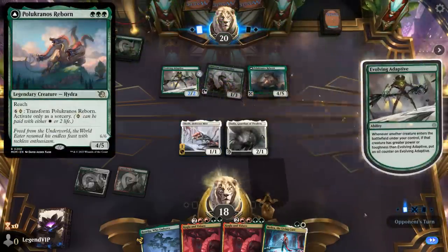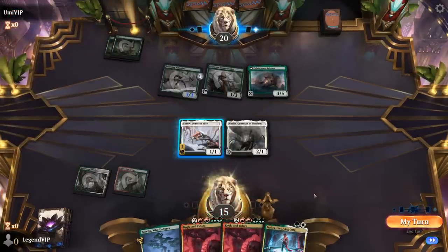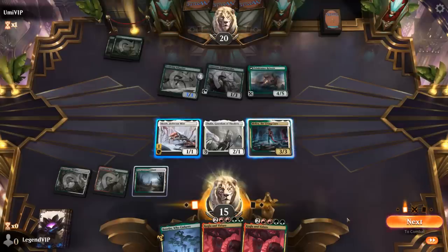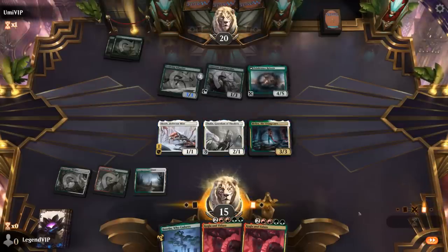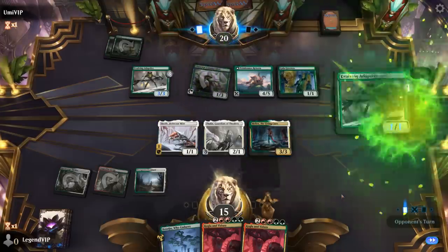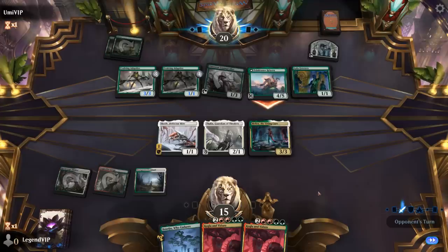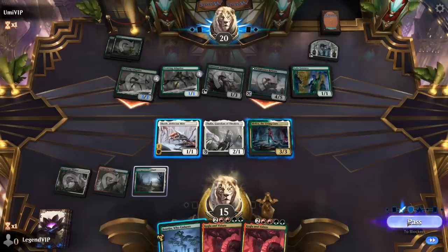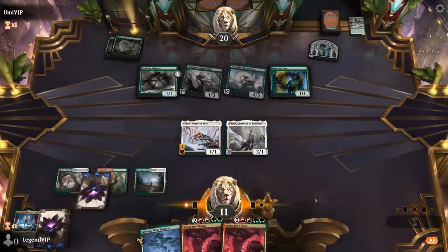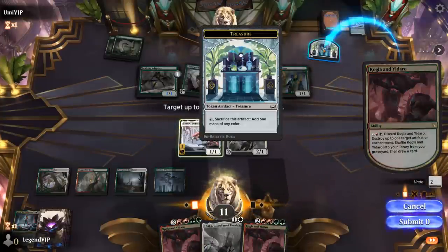Polukranos is going to be a problem, so we need to find our partners to build up our own creatures, or find some ramp to get Kogla in play. Relic of Legends or Katilda could help. We could use Skrelv to attack past Polukranos, but I think it's better to stay back for now. We'll trade for the adaptive rather than double-blocking and losing both creatures.